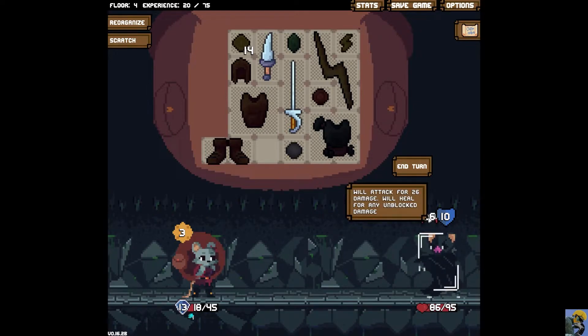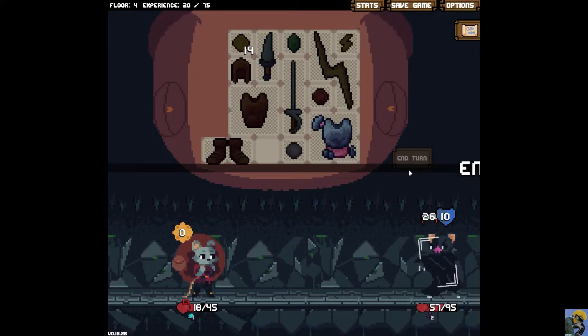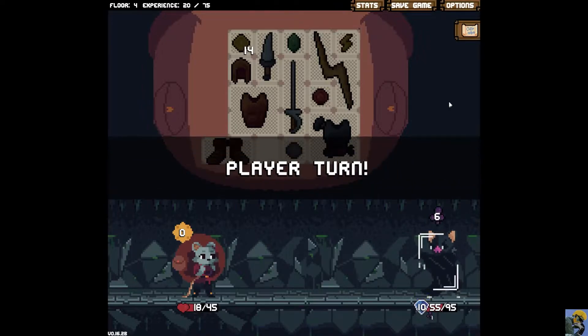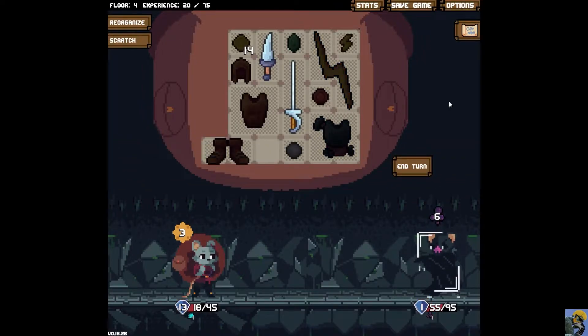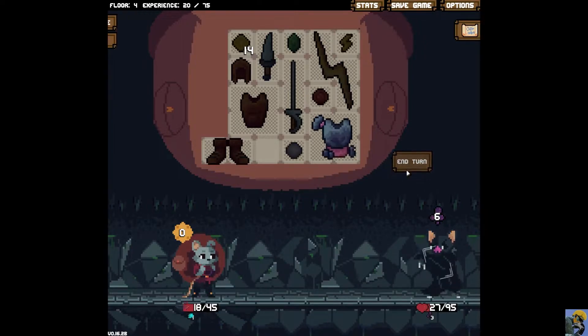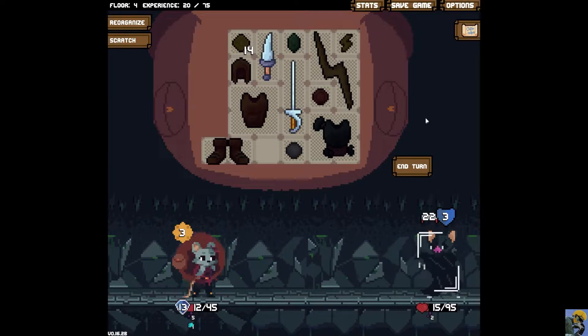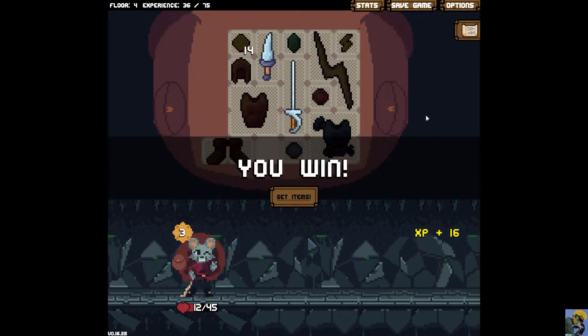This bat wants to do 26 damage, and they will heal for any unblocked damage. Well, all of the damage will be blocked. But the question is, can I damage this thing effectively enough? I really don't think that I can. I'm gonna hit it, but this looks like I'm in really bad shape. It didn't heal, though — that's good. And now it's gonna try to poison me, which is really unpleasant. I don't think my dodge or my armor will insulate me from that. The poison just hits me, but luckily we're gonna be able to just kill this thing.